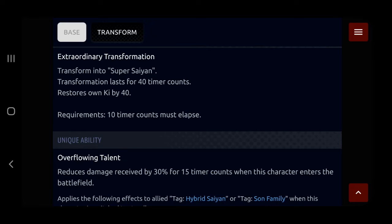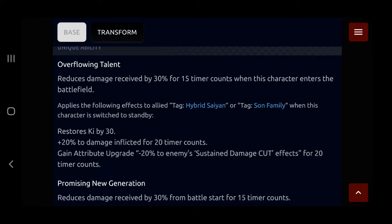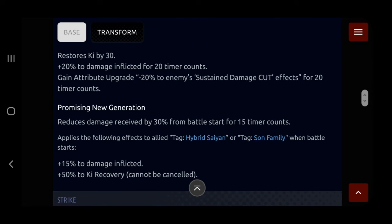Base extraordinary transformation — transforms into Super Saiyan. The transformation lasts for 40 counts and restores ki by 40. Decent. Overflowing talent reduces damage received by 30% for 15 counts when this character enters the battlefield — solid. It applies the following effects to allied Hybrids or Son Family when this character is switched to standby: you get 30 ki. That's already beating Goku — wait, how much does Goku give? Goku restores ki by 30 as well, I think.